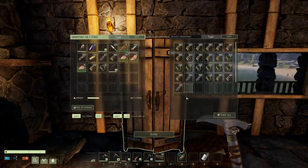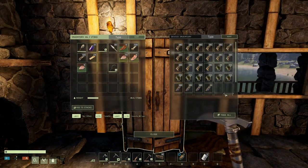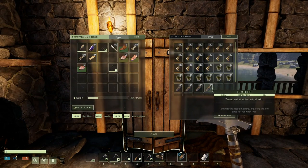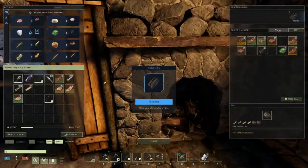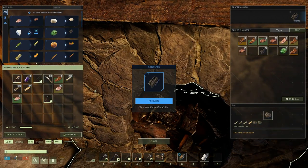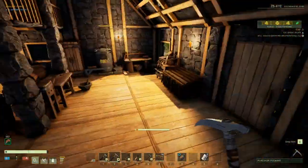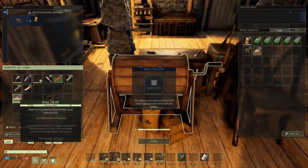We're going to throw some stuff in here. We're starting to get some leather now - that's good. I'm going to throw good stuff in there. I don't care about this other stuff, so we'll just toss it in here.